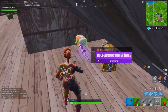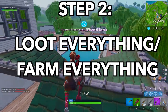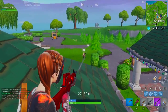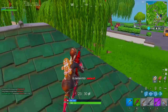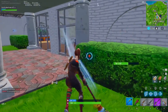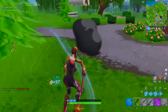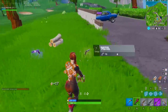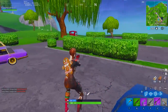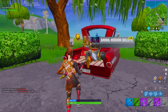Step number two is to loot every single thing you possibly can at the city. We're not just talking about chests and opening walls — we're also talking about farming trees, bushes, brick walls, and metal. The reason is that Lazy Links is a segregated location that nobody ever rotates to. Nobody landing at Tilted Towers or Loot Lake says 'let's rotate to Lazy Links' because it's so far outside the map that people consider it already looted.